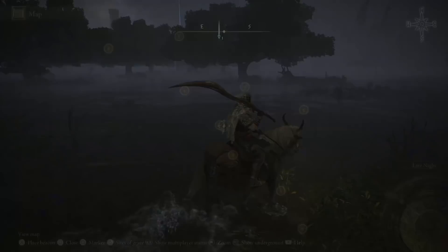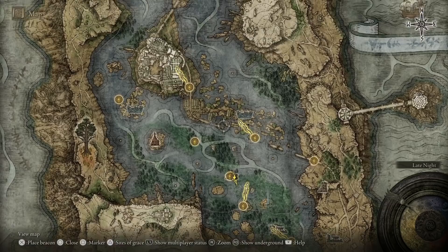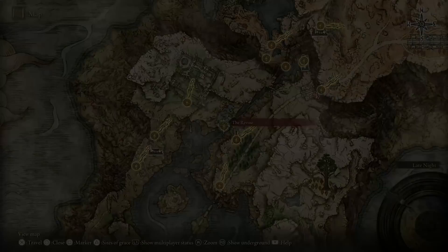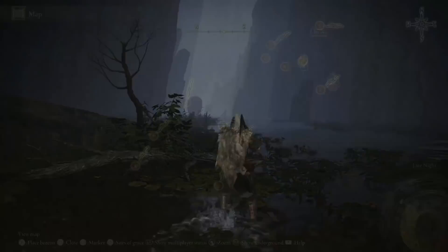You get the necklace and then take it back to her. Once you give her the necklace, she'll tell you about a secret ravine area that you can basically skip through quite a lot of content with. You run through here — it's quite a long distance — through the cracks. There's a little ravine and a grace location. It's just a big open area and then you'll see this ravine where it gets more narrow.